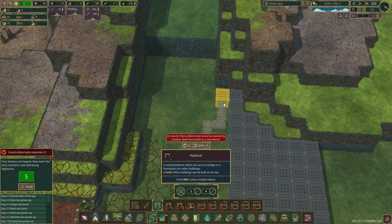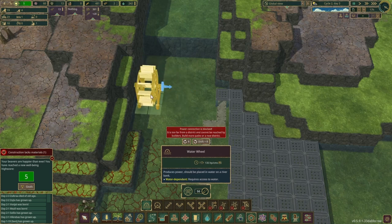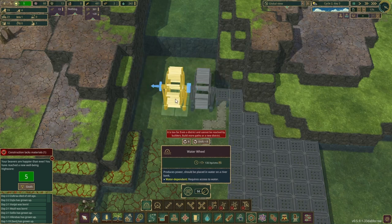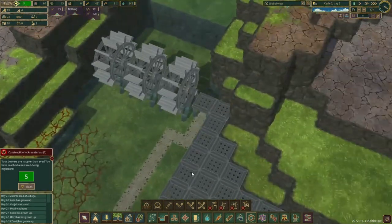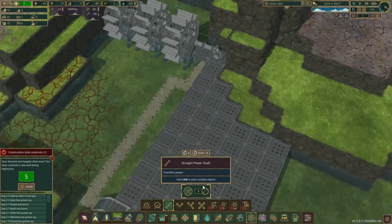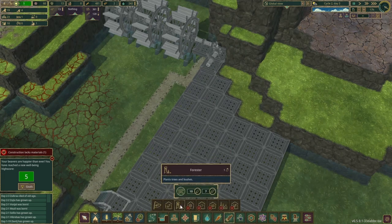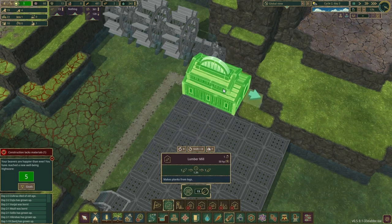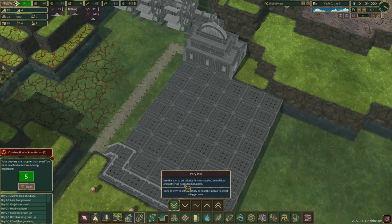There's another path so the platform goes over the platform — English is hard to speak sometimes. This is going to be the power district — this is where all our industry will go. We're leveling the land, and we have a river that flows very strong because it flows downhill — that's why I placed it there. Now we're adding industry, and I want the gearbox shop, but we don't have enough science points yet.